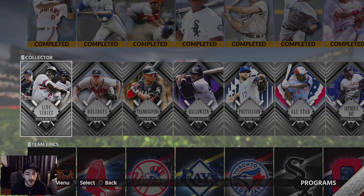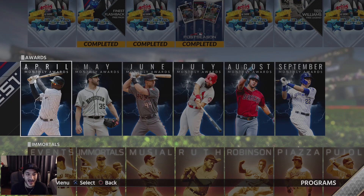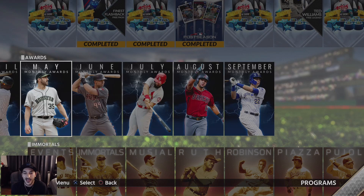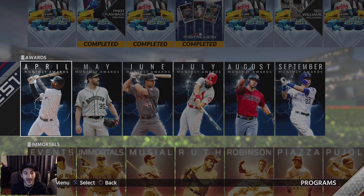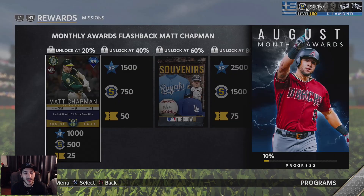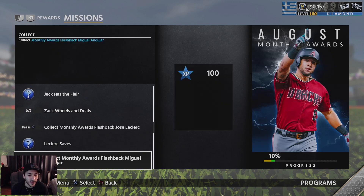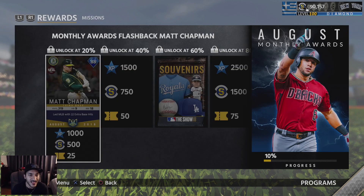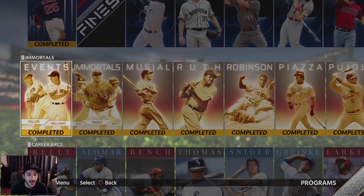The next step, since I got all Immortals, is to do some of these collector programs or the Player of the Month program. I don't want to do Verlander, Goldschmidt, or Yelich because I already have two Finest Yelich. I definitely want to get DD, I think I want to get Carpenter, and we'll end up doing Peralta because I want to get Andujar — and Andujar is part of that one. So those are the three Player of the Month cards I'll go after.